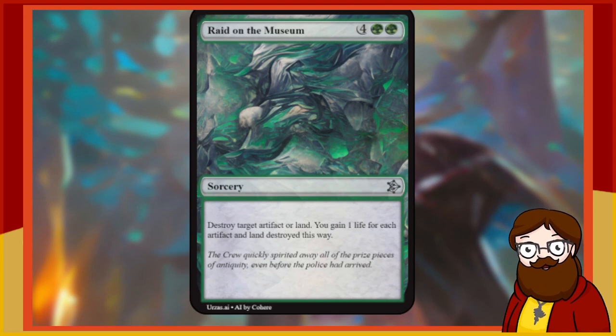Raid on the Museum is a 6-mana green sorcery — destroy target artifact or land, and you gain 1 life for each artifact and land destroyed this way, so just 1. I think this is boring. It's a bit flexible because it can destroy artifacts or lands, but 6 mana is too much for artifact removal. I already left one land destruction in this set at 4 mana, so this feels like a lot. We're doing another re-roll.